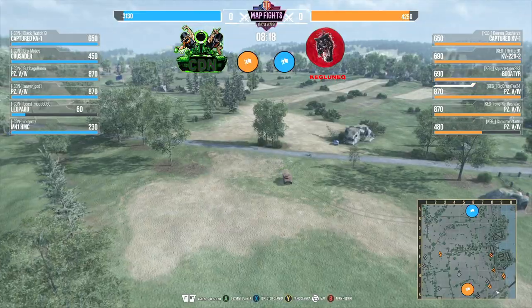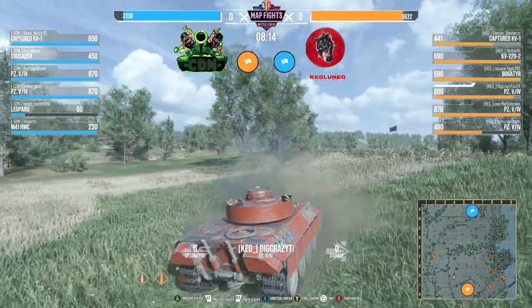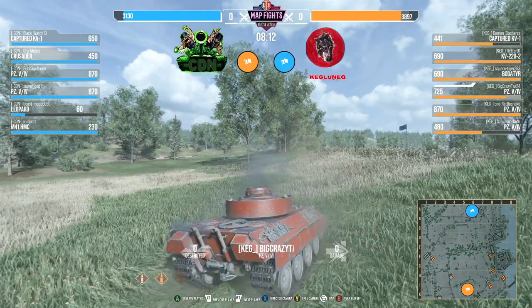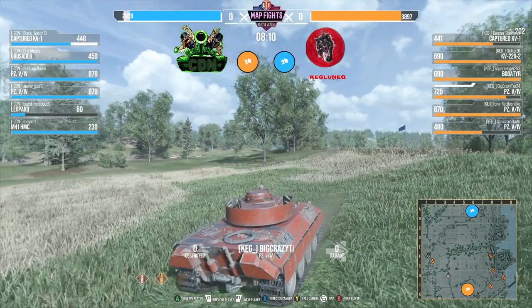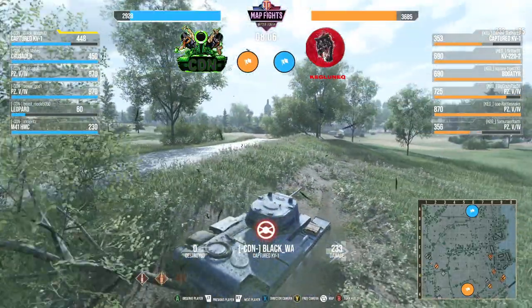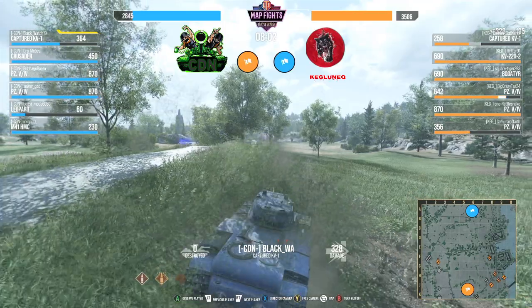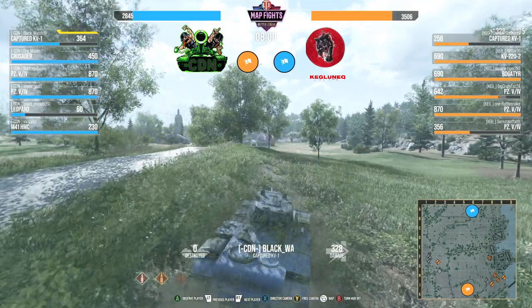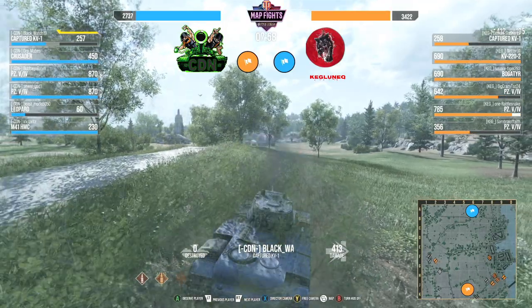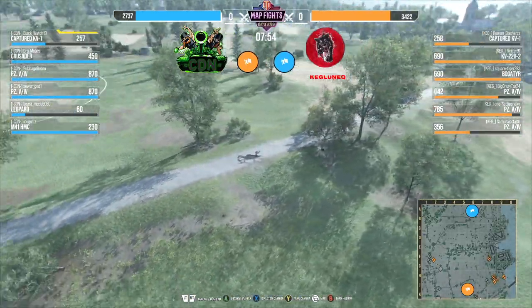Coming down low, Panzer 5-4. Let's take a look — there we go, taking a shot right away. Small hits from the captured KV-1. His driver looks like it's out, Radio Man's out, he's taking quite a few hits. But with that fast rate of fire he is able to get a little bit of damage, though he is taking some hits. It might have been a bad position.